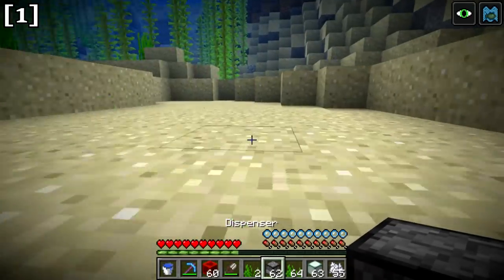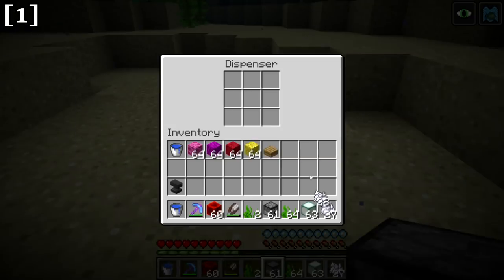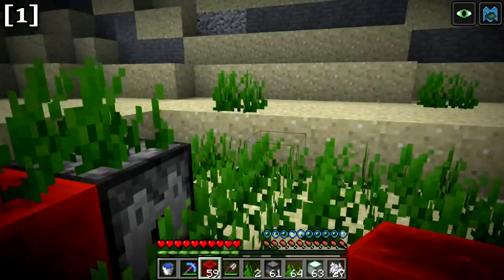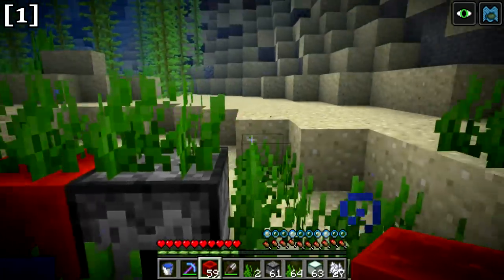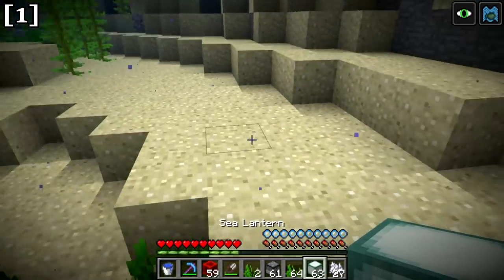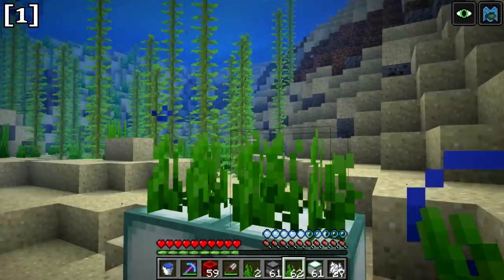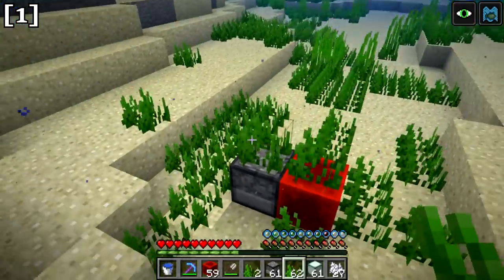You can also use dispensers filled with bone meal to generate seagrass on the ocean floor. Notably, seagrass can grow on blocks that don't normally support plants, like dispensers and redstone, as well as transparent blocks like sea lanterns — as long as there's a water block above those blocks.